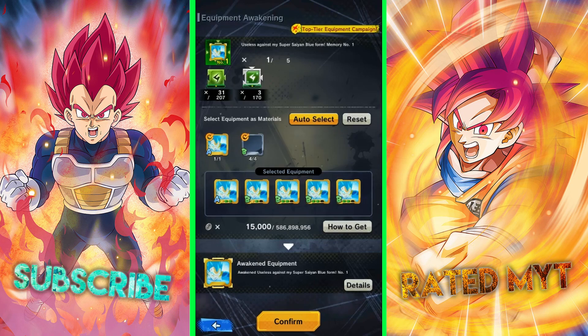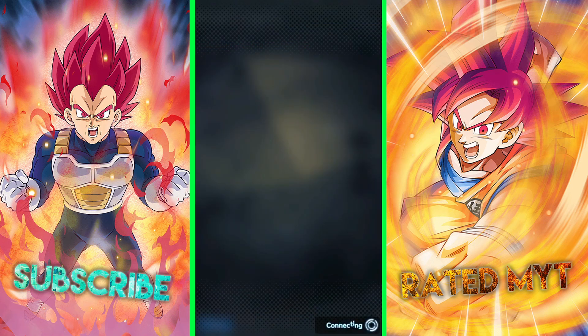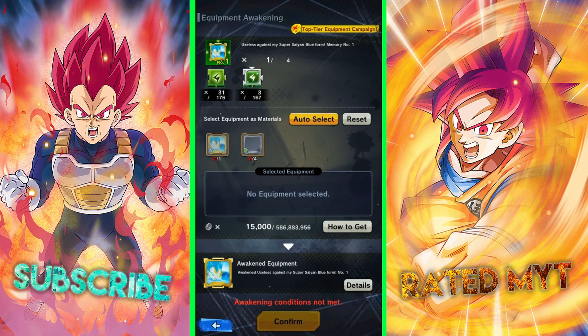Auto select — boom, it's got everything here. I'm going to go ahead and awaken right here. Let's see if we can pull a good slot... and we did not — we got an E. Very bad. But those are all the ways you can obtain powerful equipment in Dragon Ball Legends.